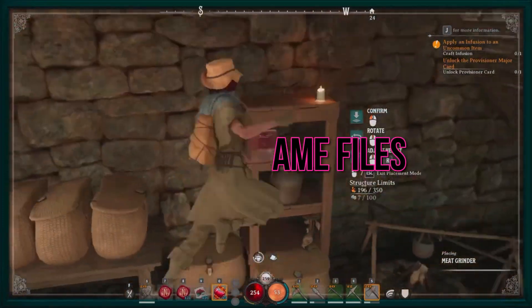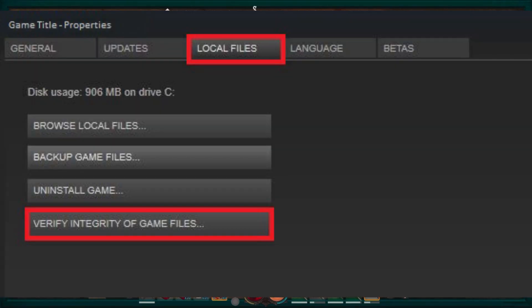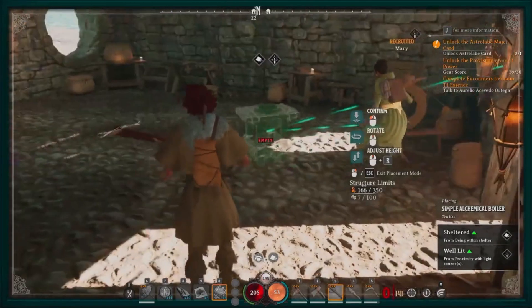Step 2: Verify Game Files. Corrupted or missing game files can trigger black screen issues. If you're playing Nightingale on Steam, verify the integrity of game files.